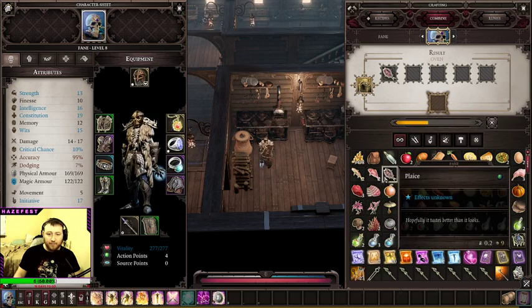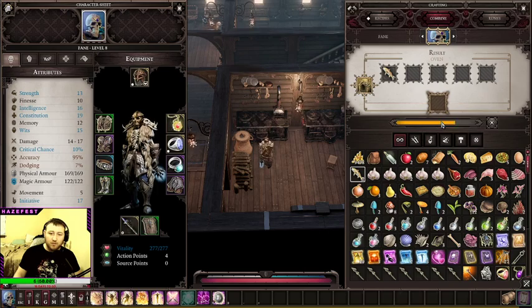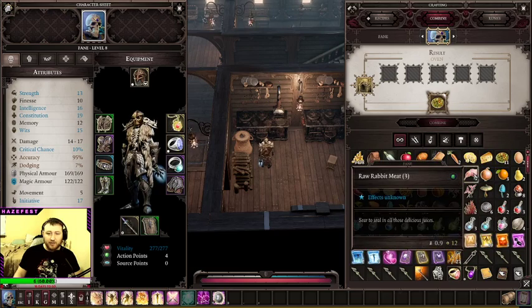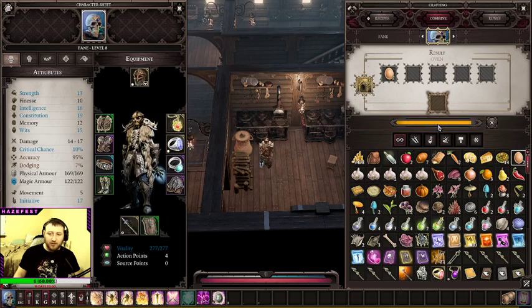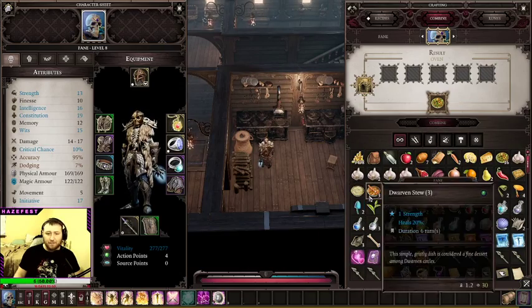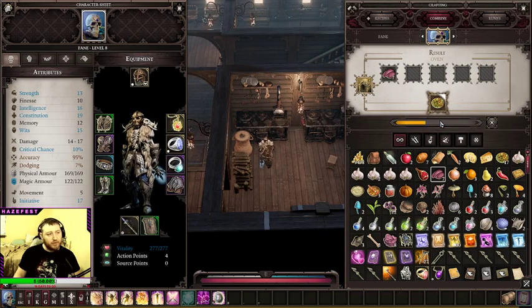We're gonna cook all our fish that we have currently, make some dinner — delightful. We'll be able to sell all that dinner to one of the vendors, very nice profit. You typically don't need these dinners unless you're going to pop them for the two strength. Possibly you could save them for a situation where you need to stack strength, like opening sarcophagi or something. We're doing it strictly for monetary purposes, as we'll more than likely get access to new vendors as we move forward and I'd like to buy goodies.